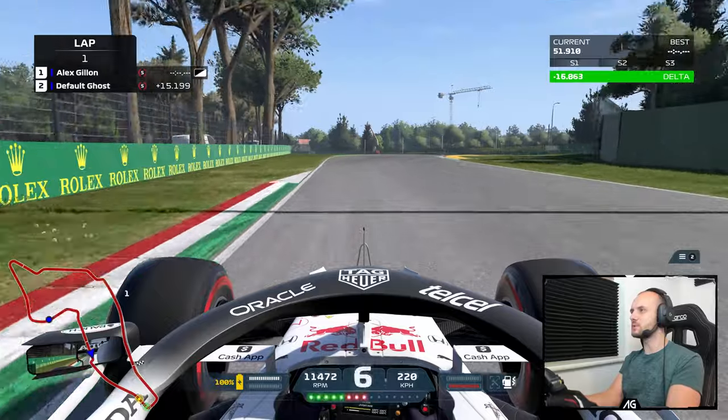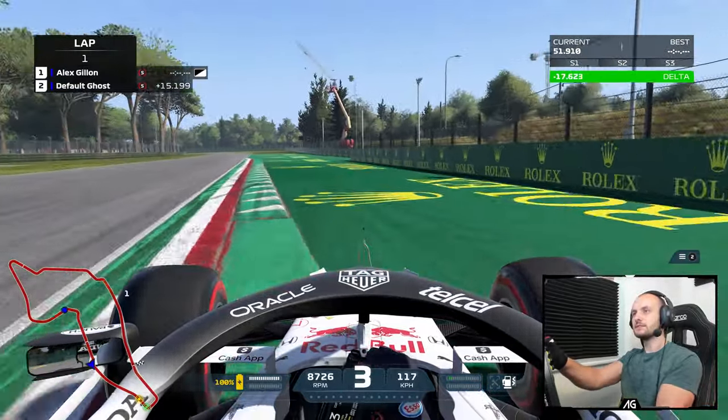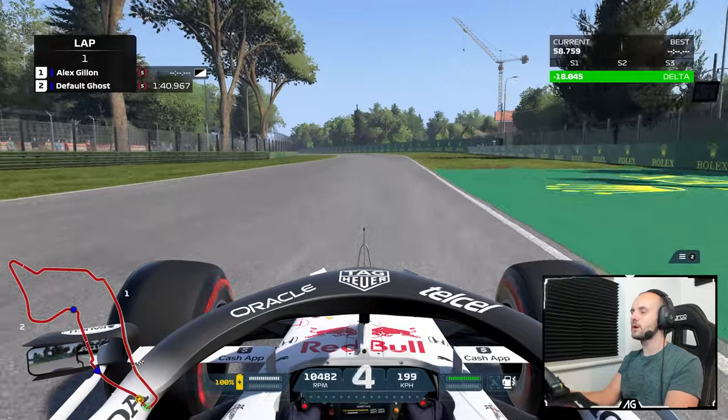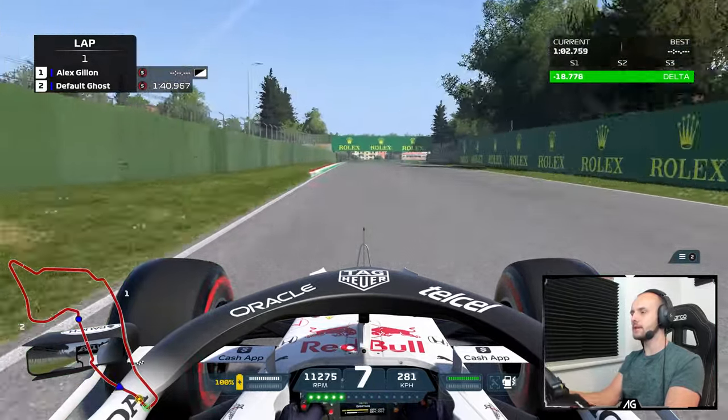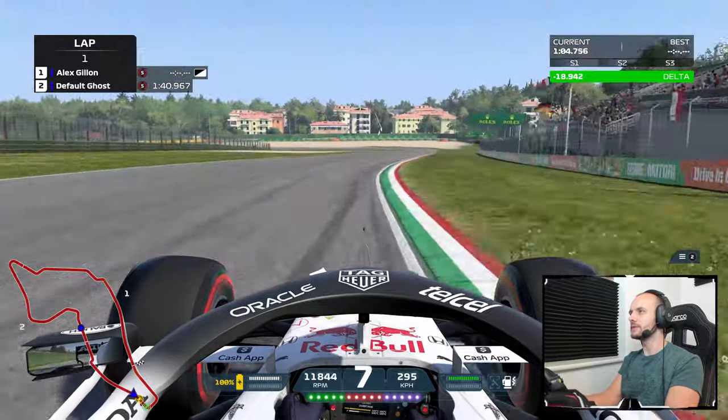The chicane is always a big test because it's one where you need to sort of launch the car over it a little bit. That felt about right for what I'm used to in other games — not too bad at all. You probably can launch over those curbs, but again we need to make sure we keep it clean within track limits. Up through the gears once again.